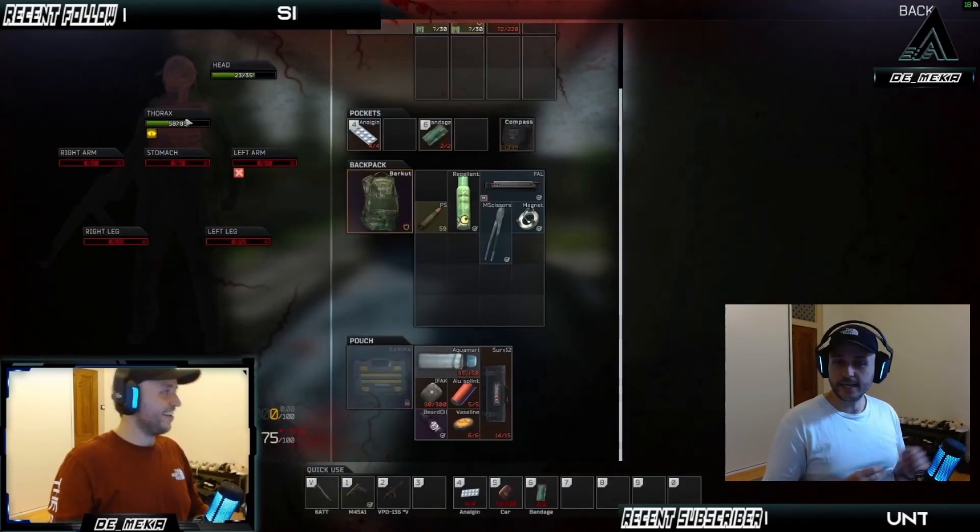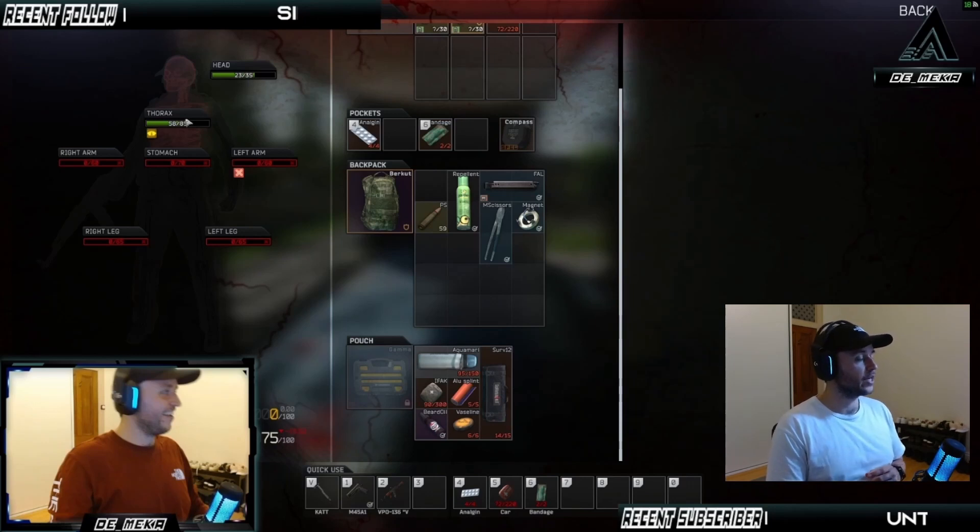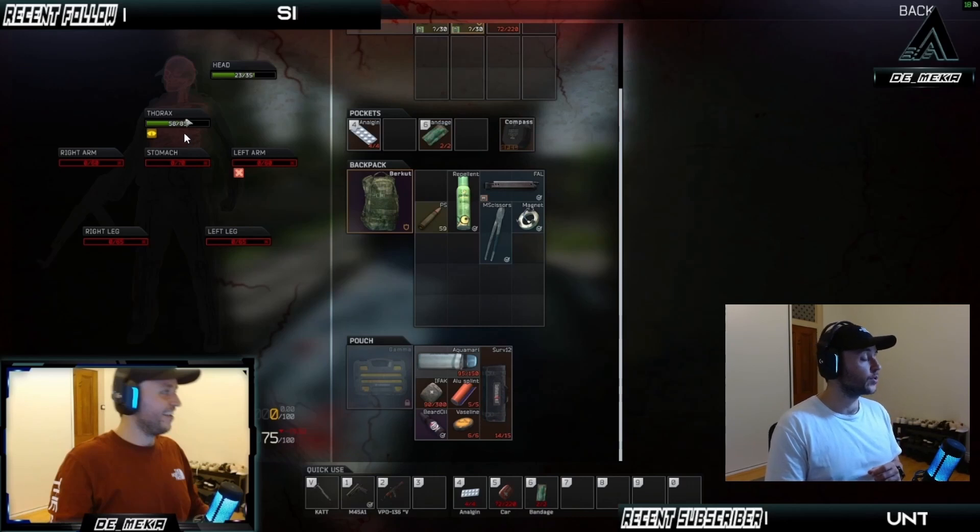Instead of just clicking the IFAC as before, I've now manually gone to the character screen, clicked the health tab, and I'm going to heal my thorax and head straight away. Everything is zeroed except the thorax and the head. If you want to specifically heal a part of your body, you can drag your med kit over the area you wish to heal. Blacked-out limbs cannot be healed from zero without the use of a special item, which you'll see in a moment.